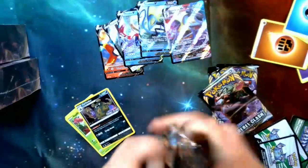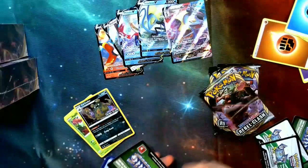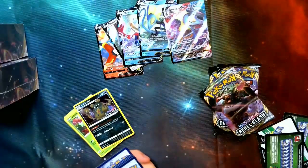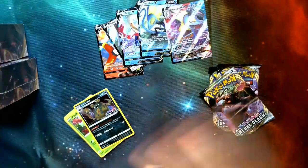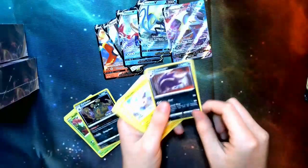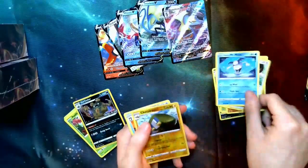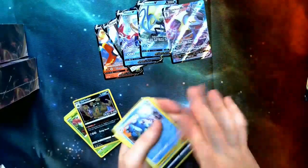We have a green code card. Energy over there, Skuntank, Morpeko, another Capacious Bucket, some Volt Switch, Phantump, Galarian Sirfetch'd, Skwovet, Mr. Mime, Charjabug, and a Seismitoad. Seismitoad's pretty common-based rare, it looks like.